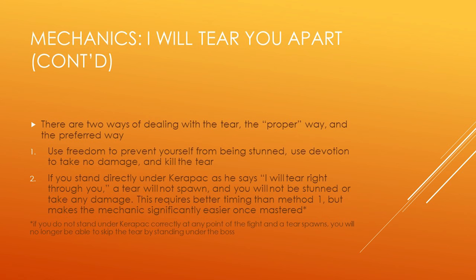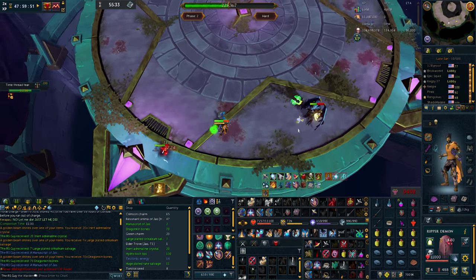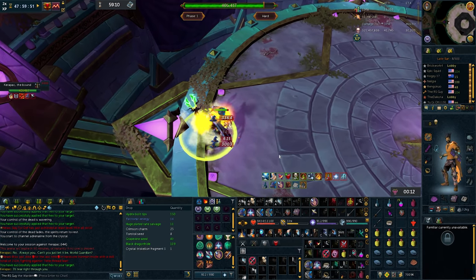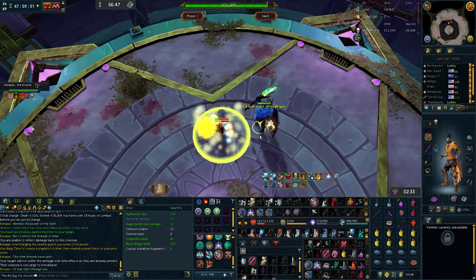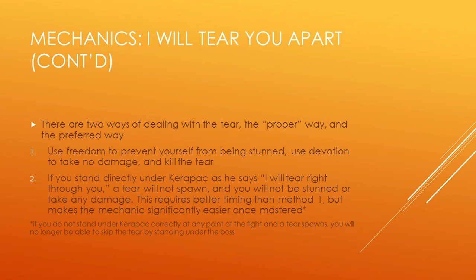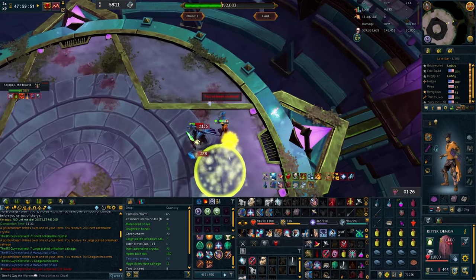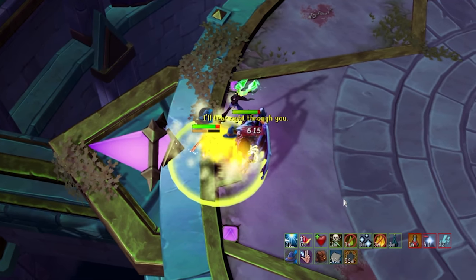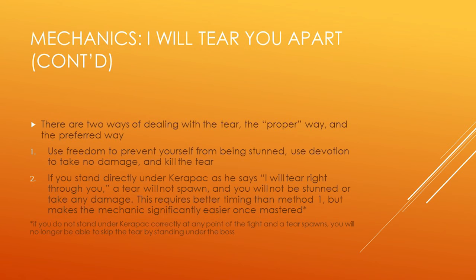The proper way: as soon as Karapak says 'I will tear you apart,' use Freedom to prevent the stun, then use Devotion with magic prayer active to take no damage, and kill the tear. The preferred way is to skip it entirely — stand directly under Karapak as he says the line and a tear will not spawn; you won't be stunned and you won't take any damage. This requires better timing but makes the mechanic much easier once mastered. Note: if a tear spawns at any point, you can no longer skip future tears by standing under the boss. You can pre-right-click 'Walk Here' underneath him, and as soon as his arms go up, one click will get you right underneath the boss every time. It is confirmed this skip will not be patched.